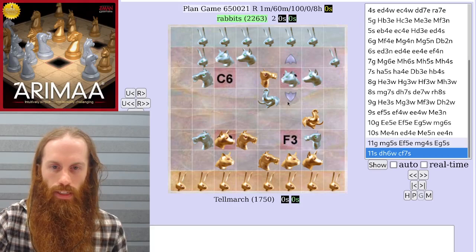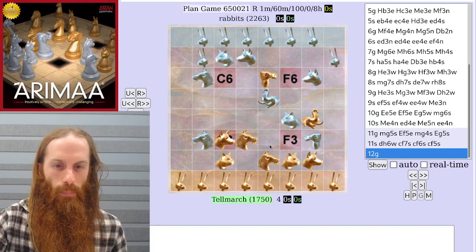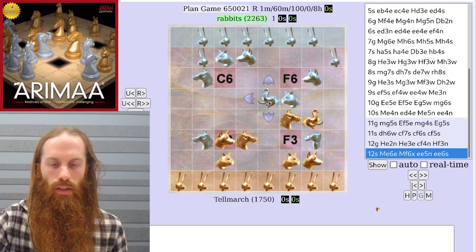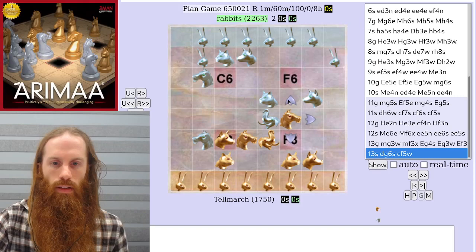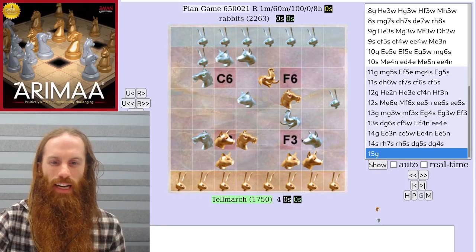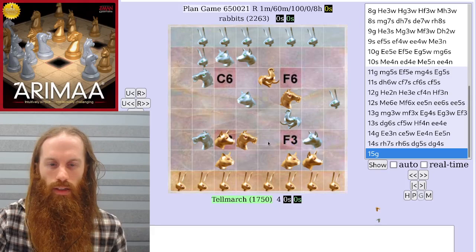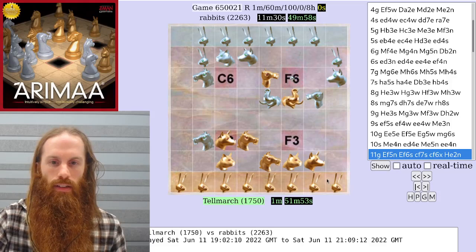Instead, silver calculated that they could prevent the silver camel from being captured by sending the silver cat all the way down to f4. This line might continue by pushing away the cat. Perhaps now silver takes the camel trade. Gold could threaten the gold horse and save it just in time. This is just one possible outcome where silver is kind of attacking both of gold's traps and has a weird horse hostage in the middle — it's an unclear position. In the game, gold captured the hanging silver cat.